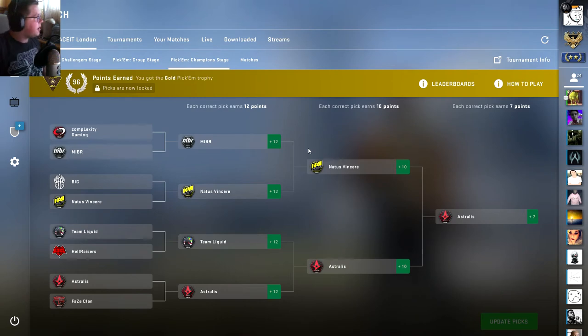Now we get to the Champion stage — this is where the meat of the analysis goes. The draws were: Complexity versus MIBR, BIG versus Navi, Team Liquid versus Hellraisers, and Astralis versus FaZe. This is my lesson to all of you new to the pro scene — these are my wise words. This has stayed true for almost every major: these new teams in the group stages have phenomenal performances. But they never make it past the quarters because these are newer teams — they're good against lower teams or pub-style teams because they have good aim. But once you get to a stadium with thousands of people and real pressure, the stakes are completely different.